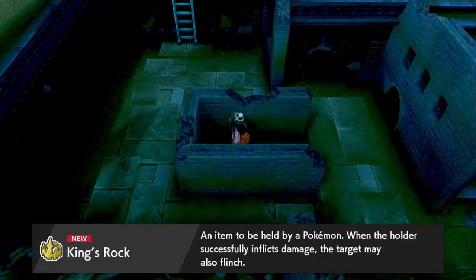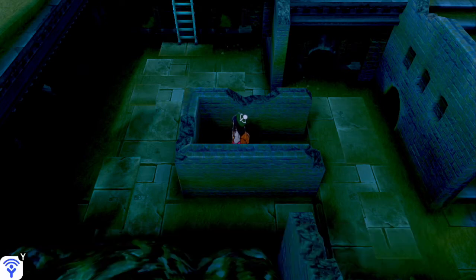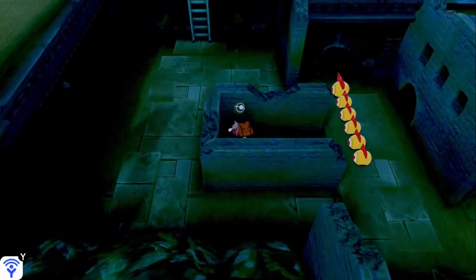You can use the King's Rock for evolving a Poliwhirl into a Politoed by giving the King's Rock to a Poliwhirl and trading it. You can also evolve a Kantonian Slowpoke into a Slowking by giving the Kantonian Slowpoke the King's Rock and trading it.